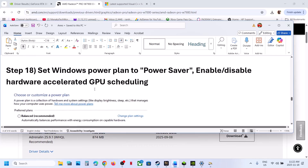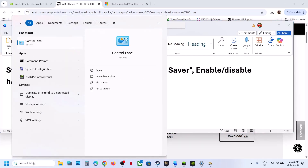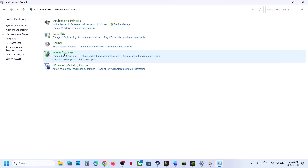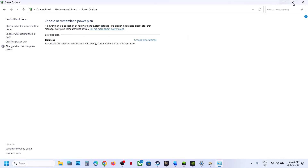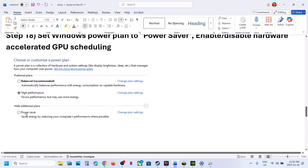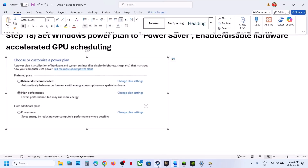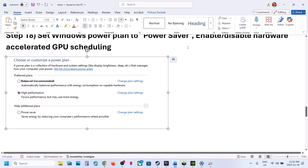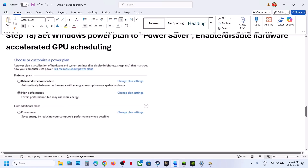The next step is to try Power Saver mode. Type 'Control Panel' in the Windows search box, click on Control Panel, go to Hardware and Sound > Power Options. If you see a Power Saver option, select it, relaunch the game, and check. You can also try switching from Balanced to High Performance — but first try Power Saver, then relaunch the game.